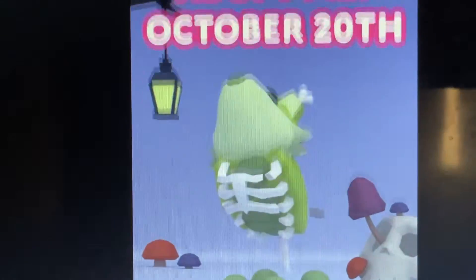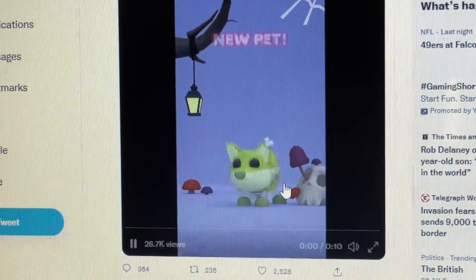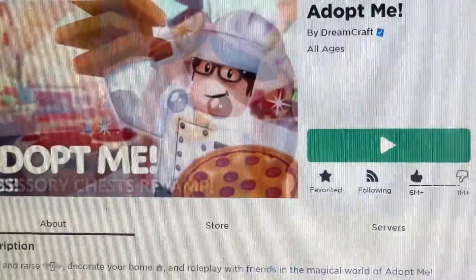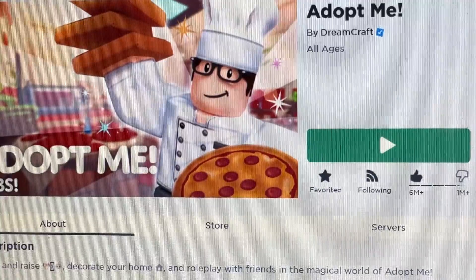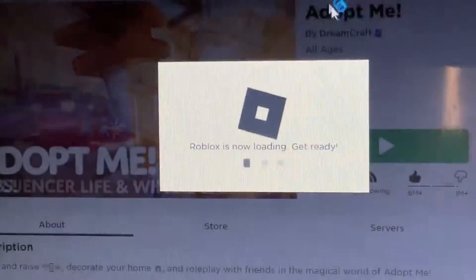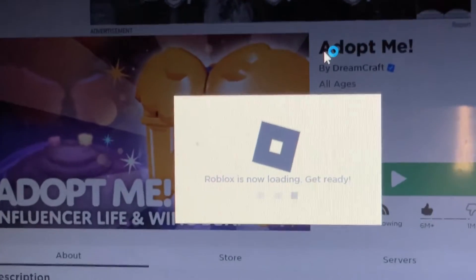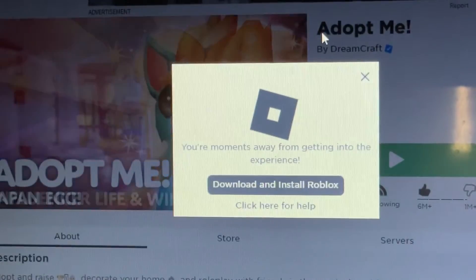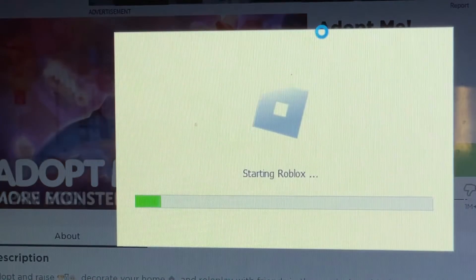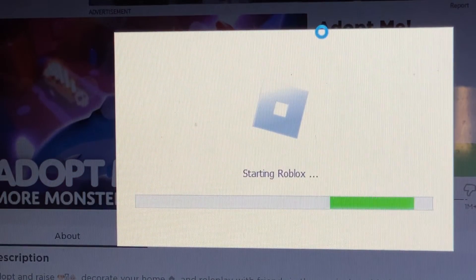What I think will also be added to the game is a zombie wolf, skeleton wolf, and ghost wolf, as you can see from the little statues in the Halloween update. So yeah guys, that's what's going to be in the game this week — bye!